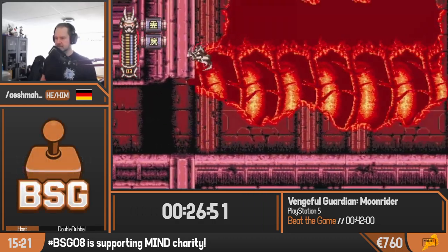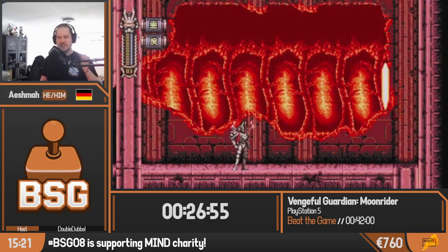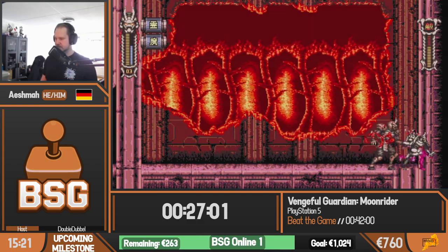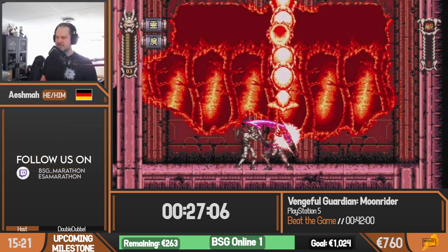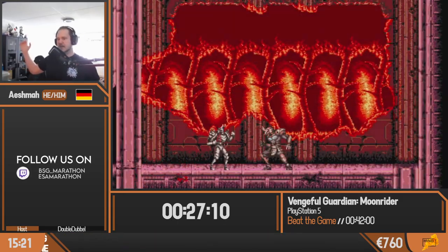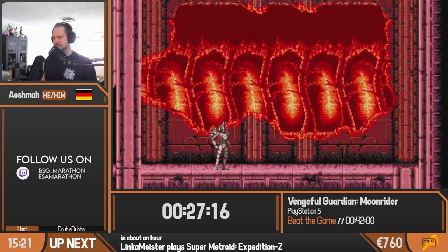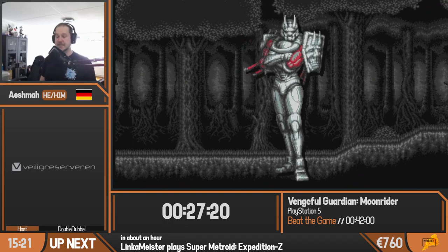For the boss fight we're going to set up a quick kill where we wall jump off the left wall and run up to Flamestalker. I missed the quick kill by just a little bit — he has a little bit of health left. So I have to wait for him to go through his power-up animation where he goes back to the middle of the screen, and then get rid of the last couple of HP. And with that, we now have the Flamering ability.